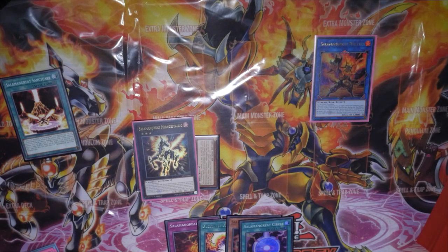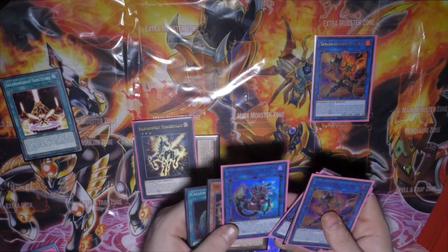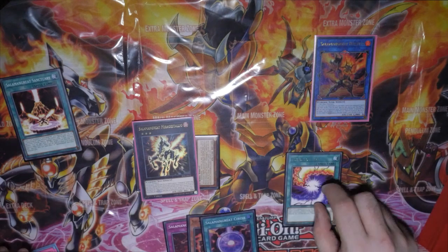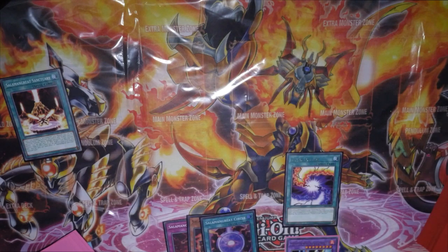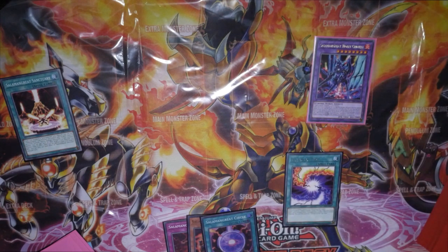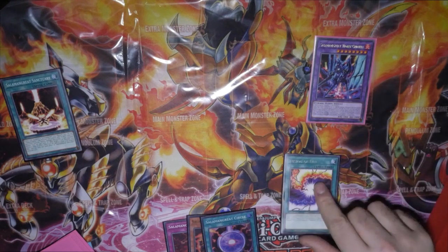What you want to do is target Bellenix to make one of your opponent's monsters 500 attack. Then activate Fusion of Fire using Heat Leo and Mirage Stallio to go into Violet Chimera. Violet Chimera gains half the attack of Mirage Stallio and Heat Leo — that is 4,300, so it gets 2,150 added, going up to 4,950. Your opponent's monster is only on 500.